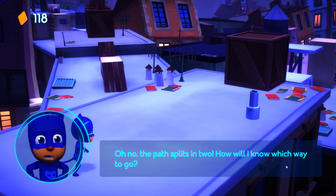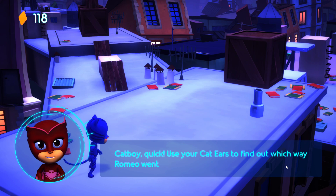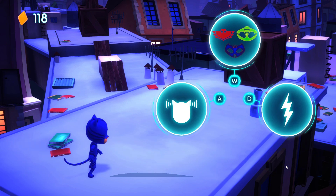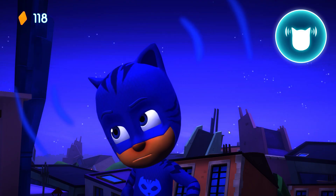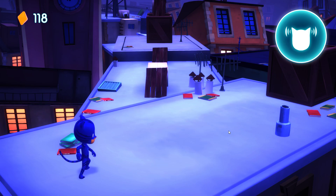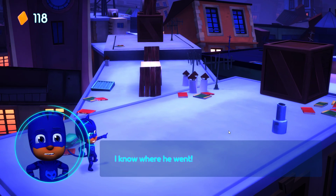Oh no! The path splits in two. How will I know which way to go? Catboy, quick! Use your cat ears to find out which way Romeo went. To use your cat ears' power, press the button next to it on the screen. Cat ears! I know where he went!